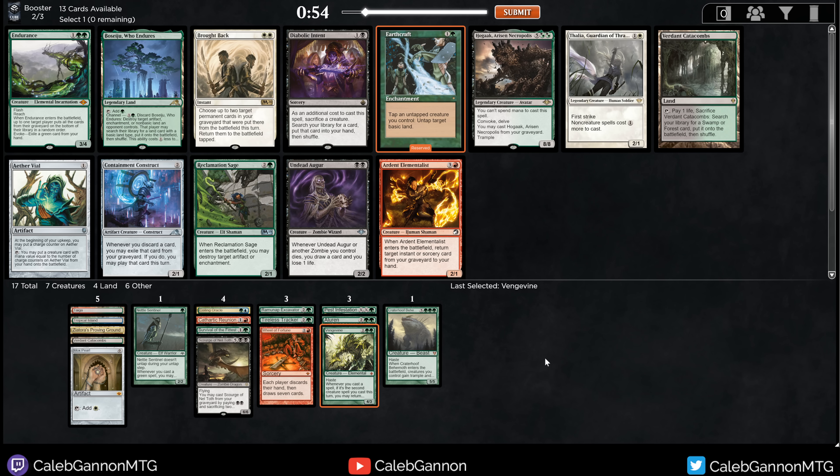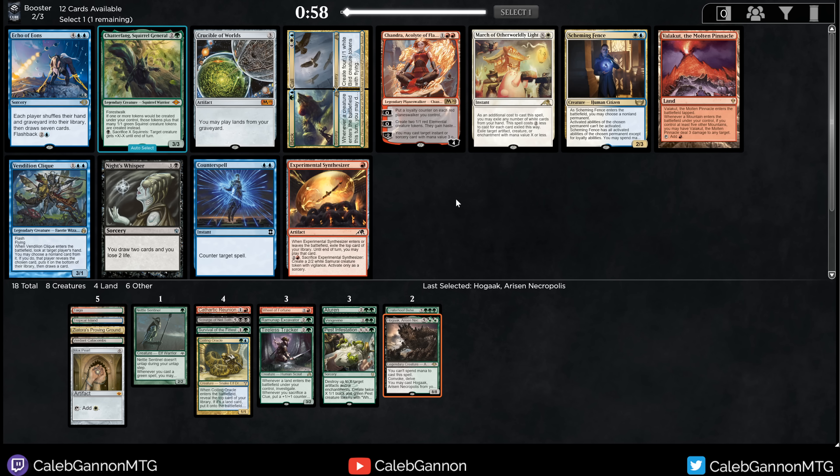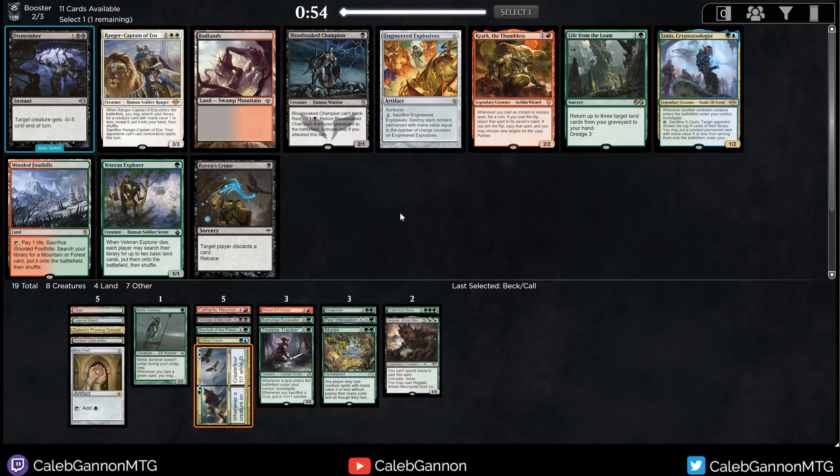Endurance, Earthcraft — Hogak! This is a pretty interesting Hogak deck for sure. Earthcraft plus Aluren is also very spicy — with Survival of the Fittest, you could just keep playing stuff. Containment Construct plus Survival of the Fittest is also tempting. What are we doing here? What is this deck? I have absolutely no idea. I kind of just want to take this Hogak — I love Hogak as a card. I'm taking Hogak. I don't know entirely what the purpose of that card is, but it's too sweet not to.